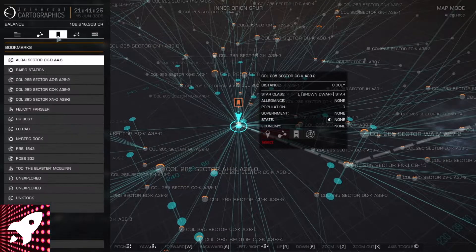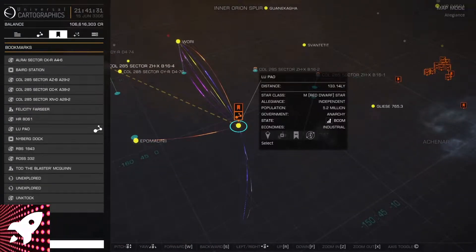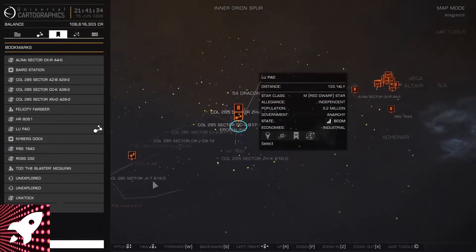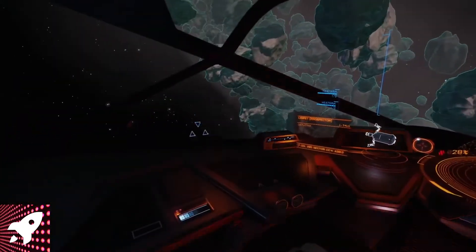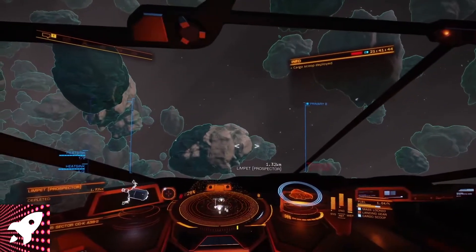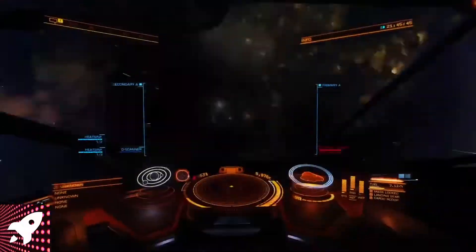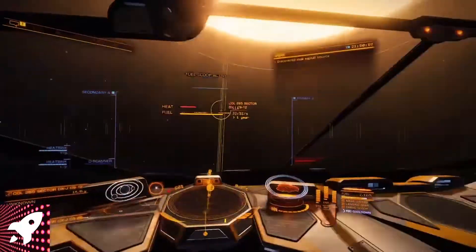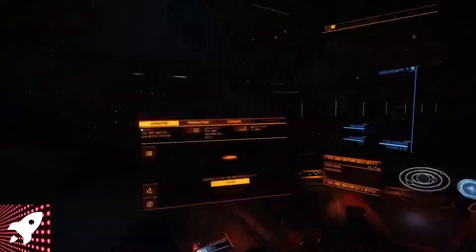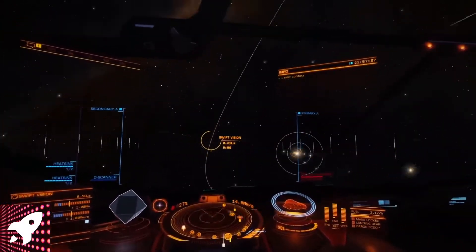That's the mining done. Now we're heading off to sell at La Pau — Swift Vision station. At the time of recording, Swift Vision station was buying minerals for about 1.7 million, which is fantastic. It's about 10 jumps to get there. There are a lot of carriers in the mining area that might buy your low-temperature diamonds, but I don't think they'd offer 1.7 million, so it's worth making the trip for that extra cash.